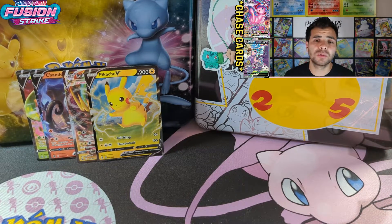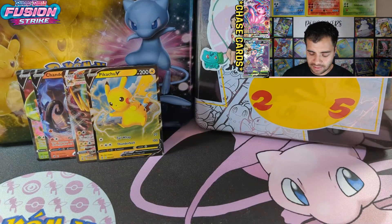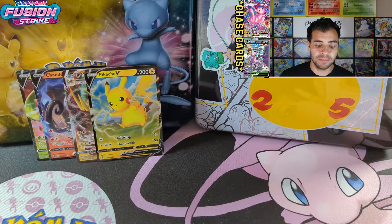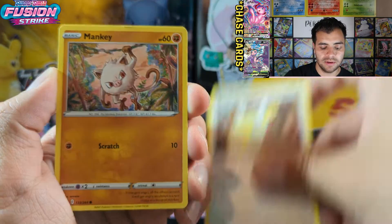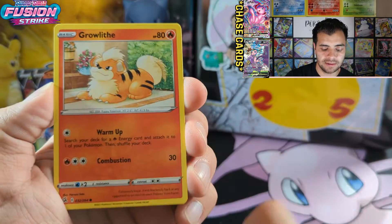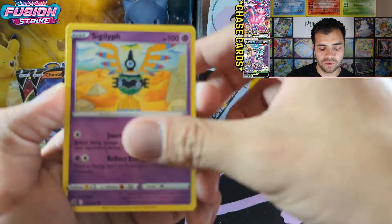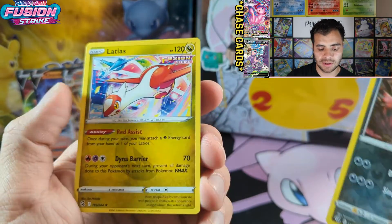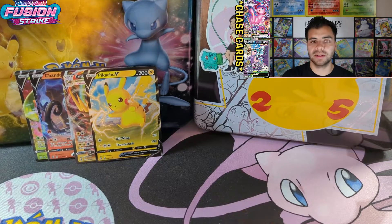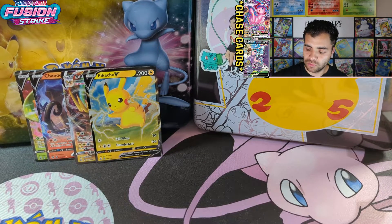Now we need at least three more — you get an average of five to seven, more or less depending on your luck. Green means go guys. Pansear, Chillarmy, Chilling Reign cards. Pansy, Wooloo, Heliolisk, and Eelektross regular rare. Come on, let's go. Why is it so hard for this set? Did we get anything? It's the big set, guys — probably the biggest set from Pokemon, if I'm not mistaken. Zigzagoon, Beldum, and we pulled the Eelektross — now we got the Eelektross!